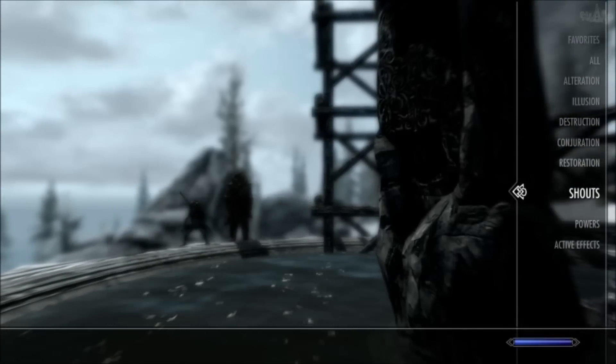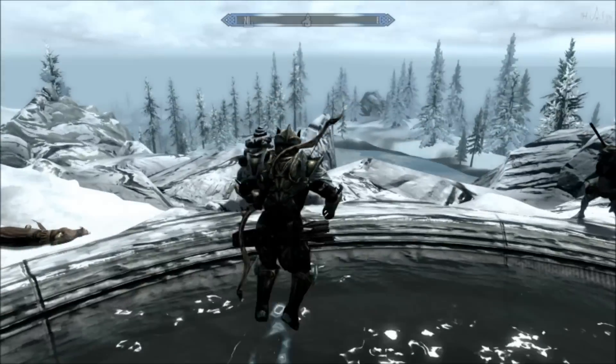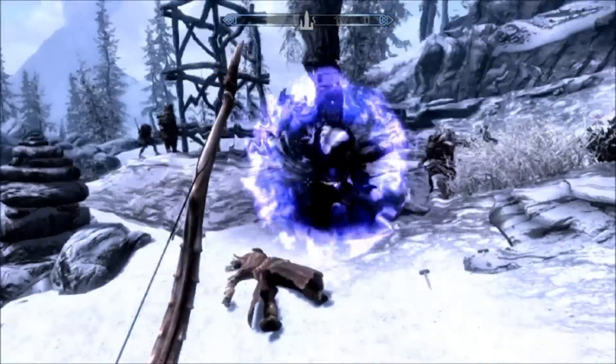After you've used the power, you can just go back to the standing stone and reactivate it to use it again. If you want to find out more about other abilities and secrets in the world of Skyrim, be sure to subscribe for future updates. I'll see you in the next video guys.